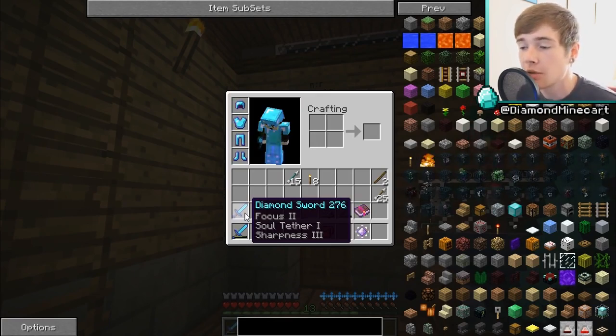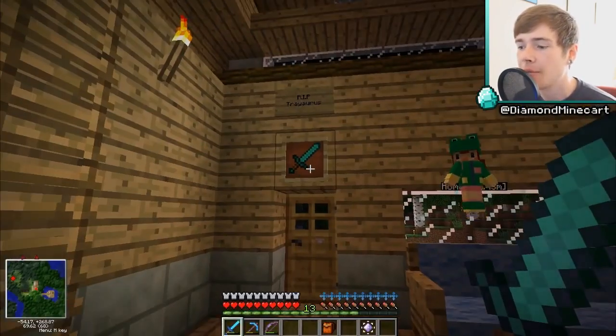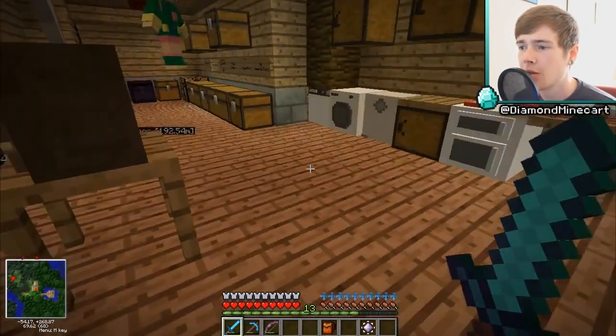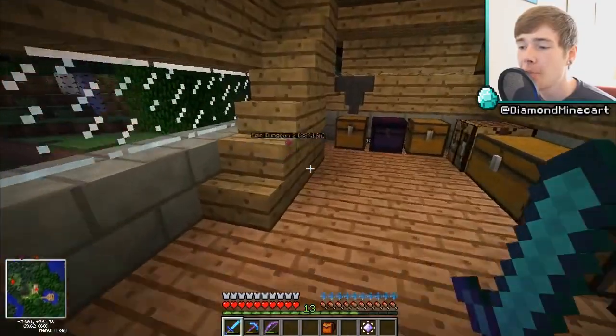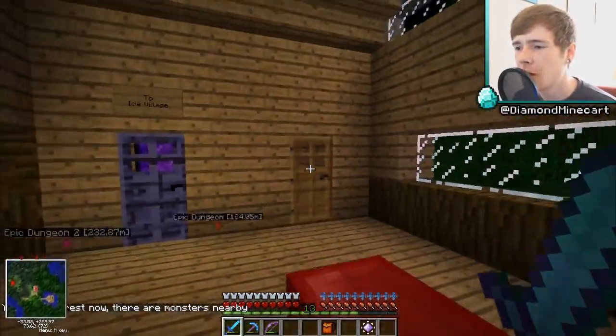Focus helps when you've got more power-ups on it using emblems and stuff like that. Soul Tether — when you die, if you have a book in your inventory, it will take all of the enchantments on the sword and put them into that book. I'm fairly sure that's what happens — don't count me on that. Anyway, this episode is going to be slightly shorter, probably around 20 minutes.